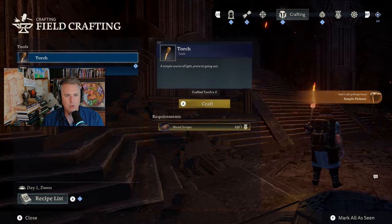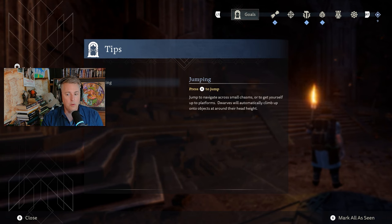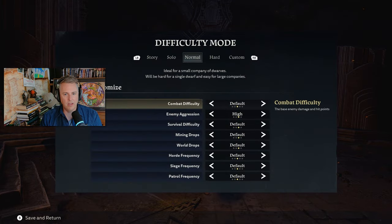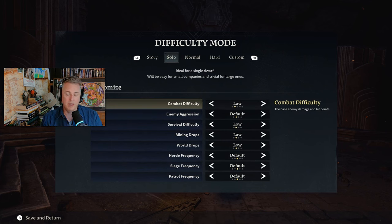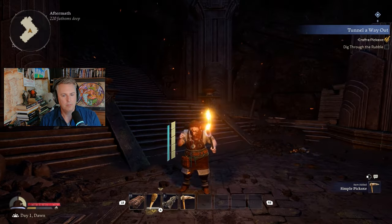At any point you can come into the goal screen and see what your current goal is. I can also get different tutorials — my current tutorial is to craft a pickaxe. Along the way I'll unlock tips, so if you're ever not sure what to do, you can come in here. This is also a good time to talk about difficulty settings. I've got a lot of different ways to choose difficulty. I'm going to go all the way down to story mode, which turns down the combat difficulty and enemy aggression, to let me show you a little bit more of the game.